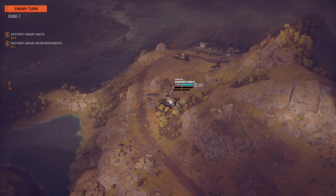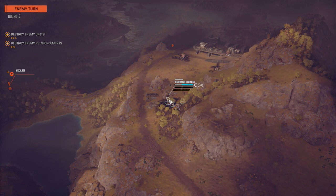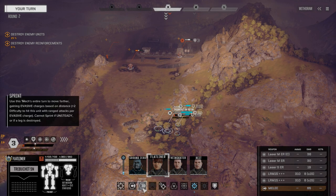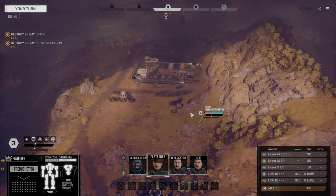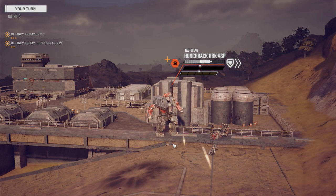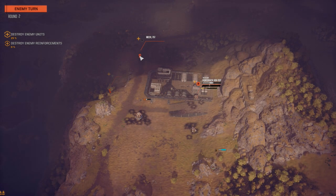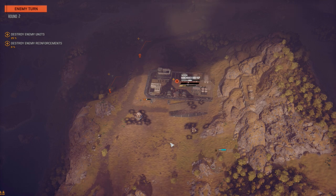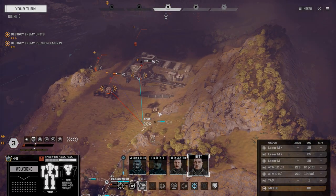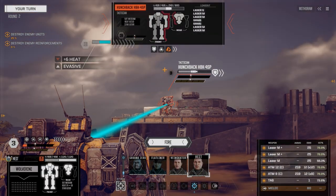There's a 75-tonner here with LRMs. Let's first get some punishment on this Hunchback before he goes. Going to move in and blast this guy. There's another guy back there — another 75-tonner. So they've got a lot of guys here. Looks like this is probably the pirate base. I want you on that Hunchback — he's not firing but we want him gone, so let's fire everything at him.